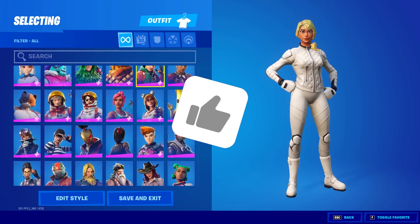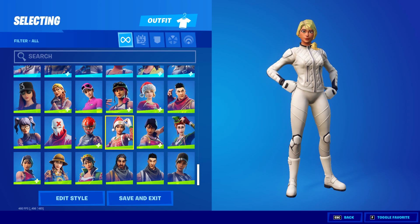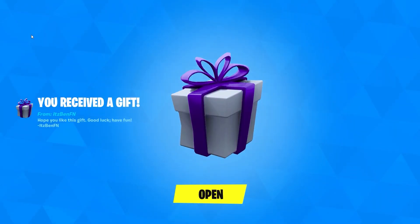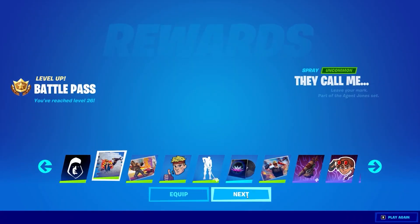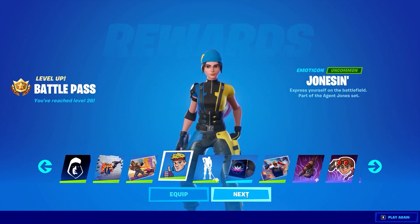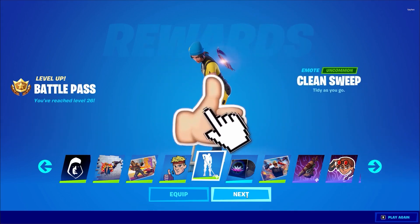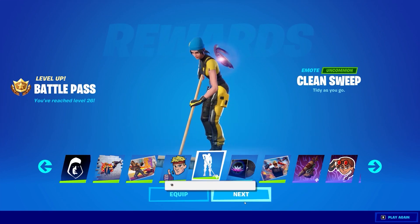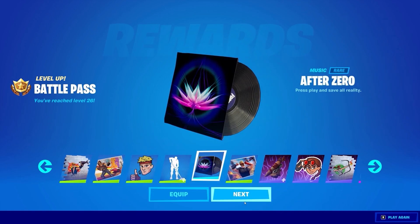Drop a like and subscribe to the channel. Before we get into today's Fortnite video, I'd like to let you guys know that I do give my subscribers free battle passes and whatever they want from the Fortnite item shop, including skins, emotes, and more. If you'd like the chance to get a free gift from me in Fortnite, all you've got to do is drop a like on today's video and subscribe to the channel with all post notifications turned on.